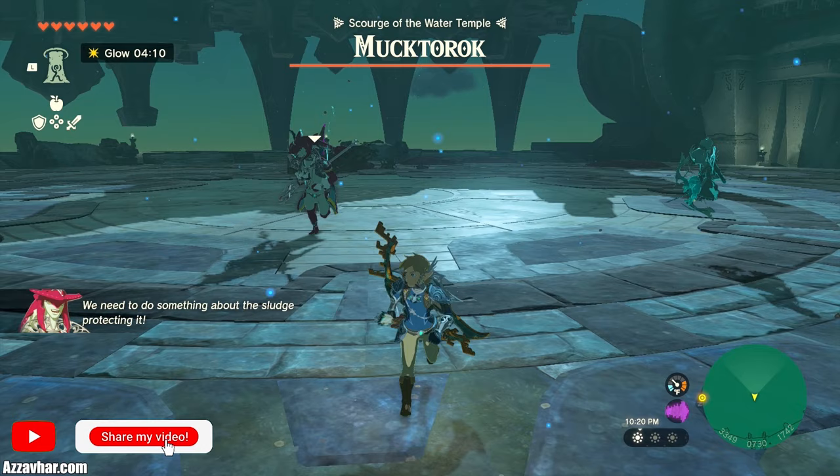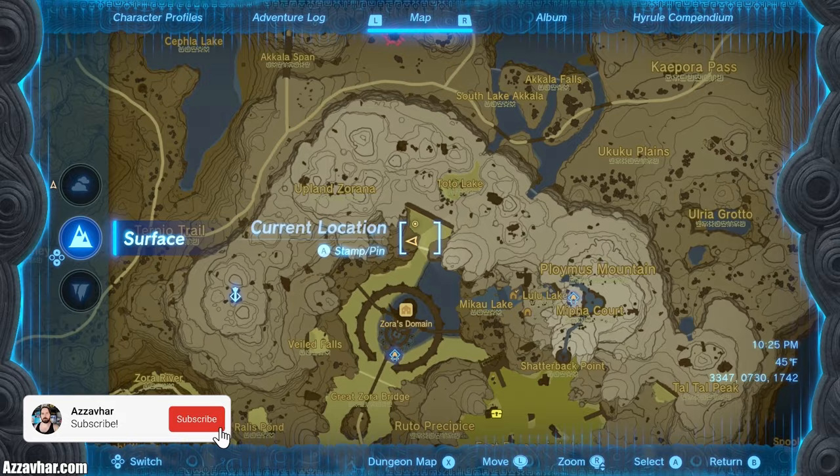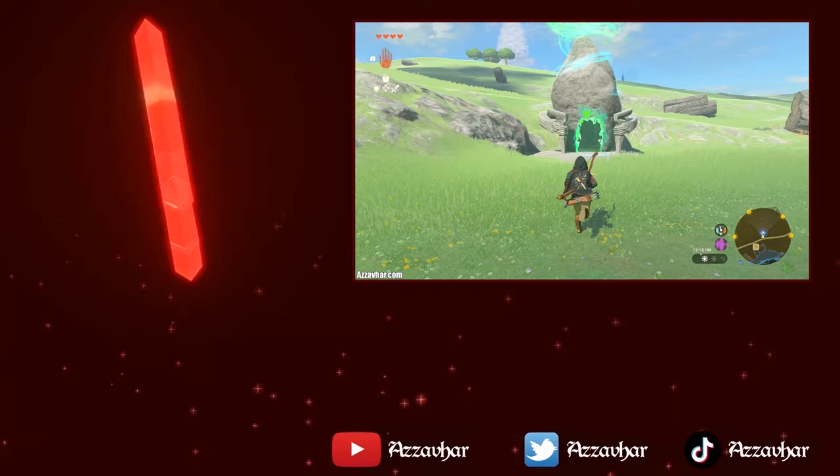Don't forget that you can fast travel and leave the dungeon if you don't have enough supplies. If you need more arrows or splash fruit, whip up your map, press X to change it from dungeon to world map, and then fast travel out of there. When you're ready, open the map and fast travel back to the temple. Just keep in mind that if you leave mid-boss fight, his health is going to restore to full when you go back.